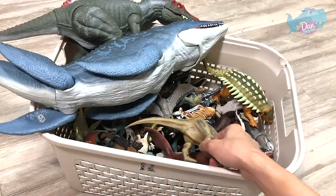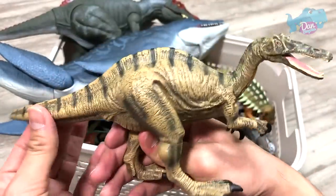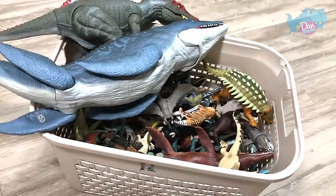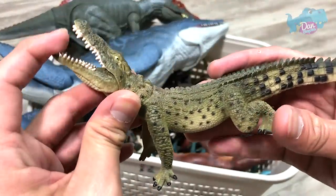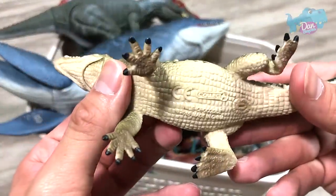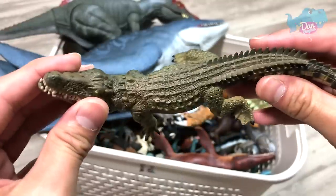Next up, let's take a look at some other figures. We have the Baryonyx right over here. Baryonyx is known as the Heavy Claw. And here we have the Sea Animal — this is actually a Nile Crocodile. I beg your pardon.